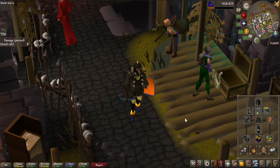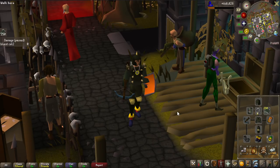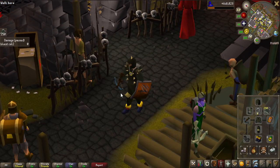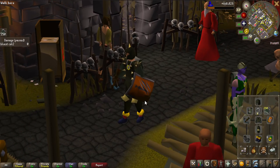Finally everyone is actually on at the same time, and we are going to go to Dagannoth Kings. I had to hand over my Rune Kite Shield, which actually was a Dark Warriors' Fortress Kite Shield, but I had to give it back because I have very tanky gear, and the other people are not going to have as tanky gear, so I am going to be fine with an Anti-Dragon Shield.